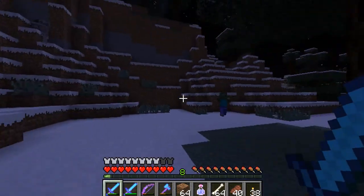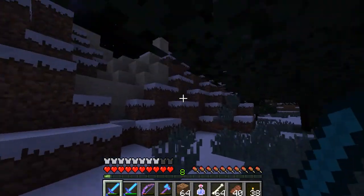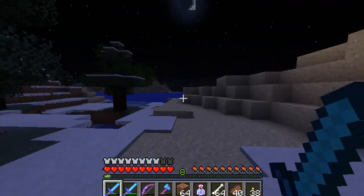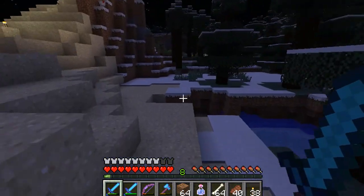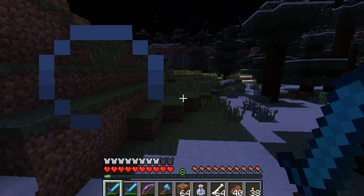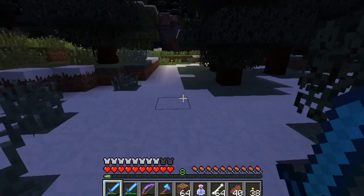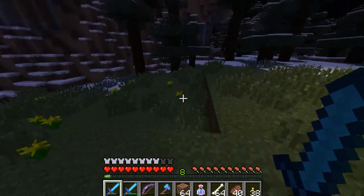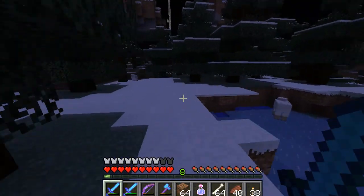Checking the plains area — there's a bunch of creepers around here. The speed potion ran out unexpectedly. Where are the wolves? They must not be in this biome. There's no sign of them in this vicinity.